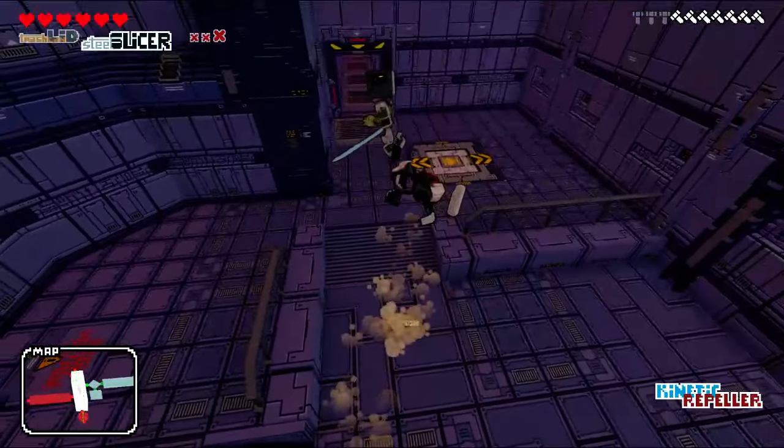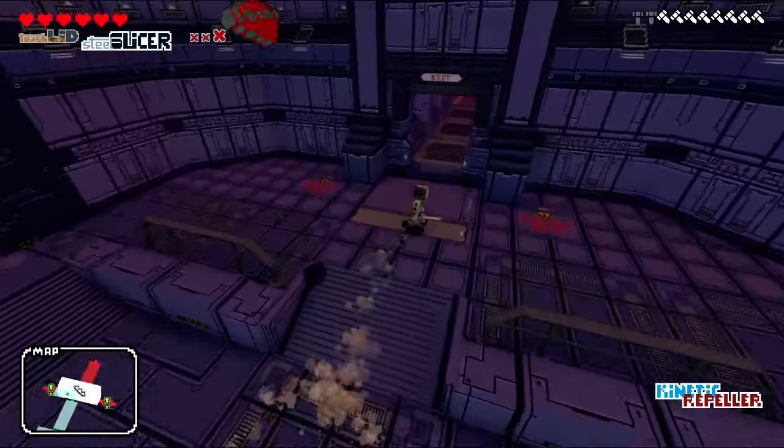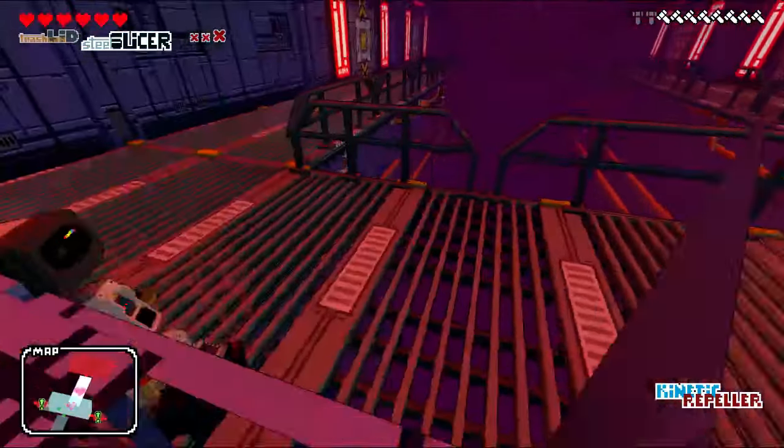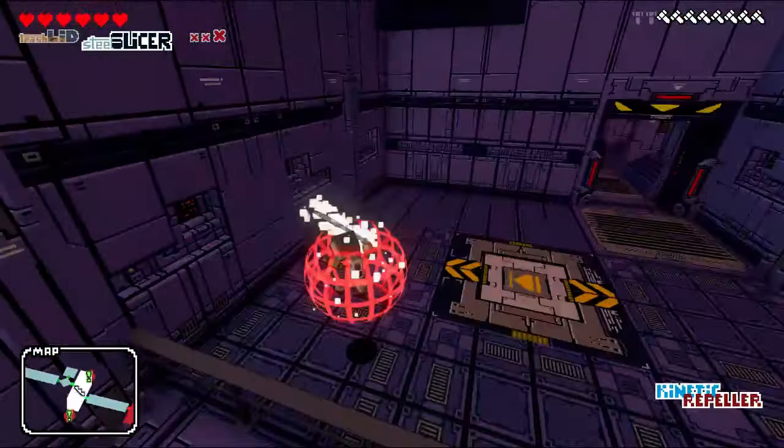Early on, a lot of enemies only take a couple hits - we only have a couple small guys. The enemy variety ramps up really quickly. We have two rooms with exclamation points, so let's check those out.